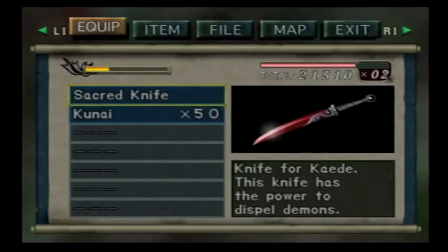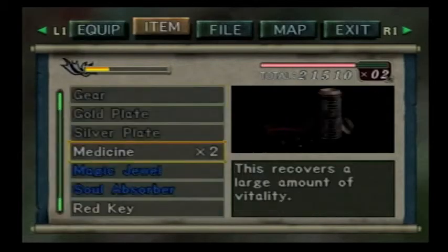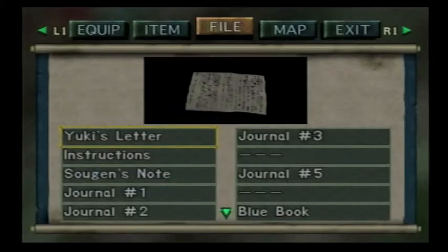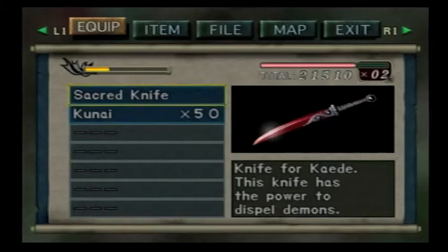How much damage does this bastard do against us? I think one good hit from him can kill us right now at our current health. Oh, damn it. Well, I like living in insane mode.